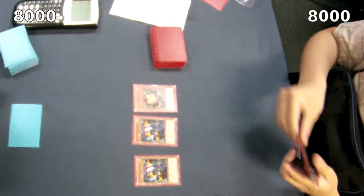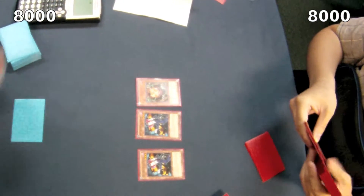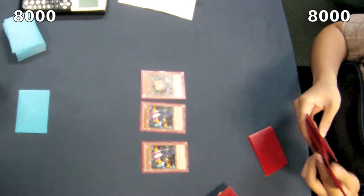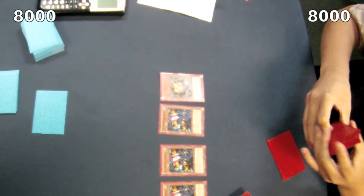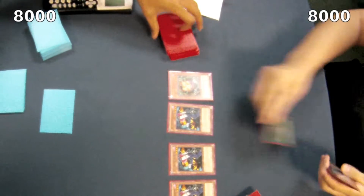The dragon player then draws and summons another Tour Guide, using Tour Guide's effect to special summon another Tour Guide. This is ridiculous — three Tour Guides and a Sangan. You could make Shock Master, you could make Shock Master and a Sangan, you could make two Zenmaines if you have it. Tour Guide's broken, guys. That's just one of the things I want to point out.